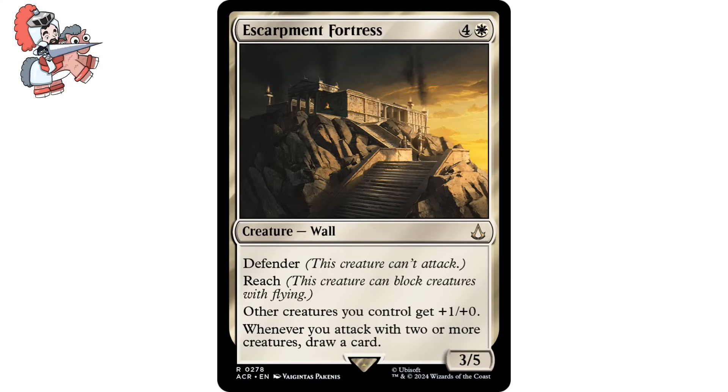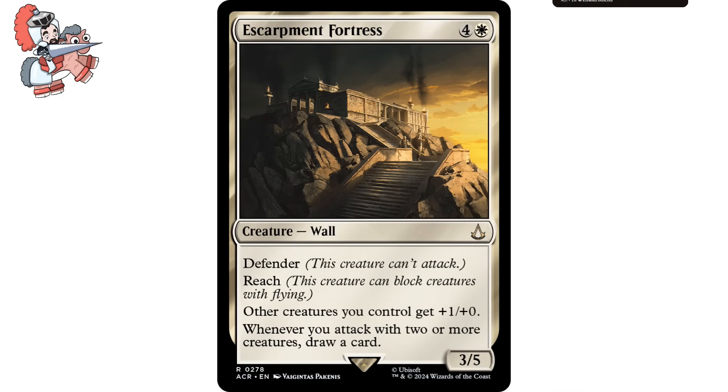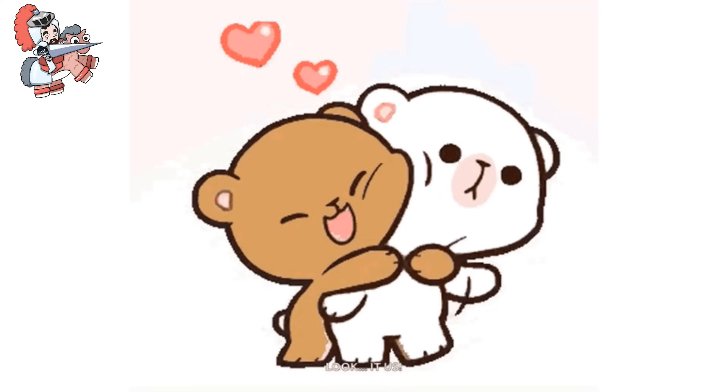We're getting a solid Defender that can help us keep flyers at bay. We're getting a solid Anthem effect that when paired with others starts to get pretty scary pretty fast, and we have consistent card draw throughout the game as long as we're attacking. There's nothing not to love here, and I think white token decks everywhere are going to love this thing.